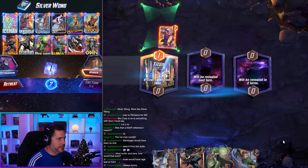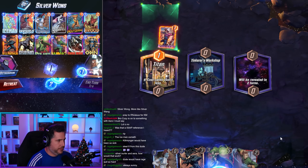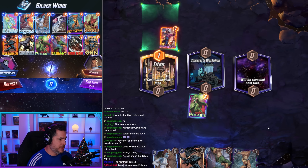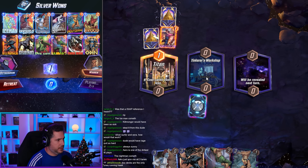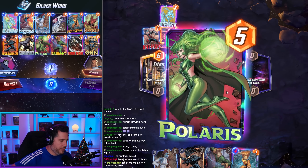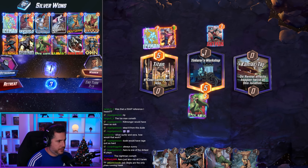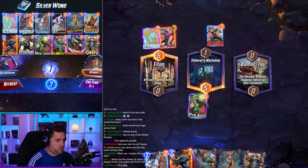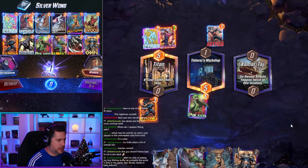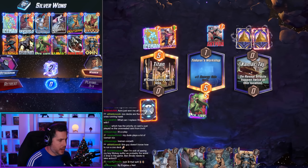The opponent has Titan location. They play two cards including Iceman, which hits Wolfsbane. That's all one-cost cards. We're going to blow this guy's hand up — we play Wong then Mystique. Oh my god, this is going to be gross if we actually pull this combo off. We also have Odin in hand.